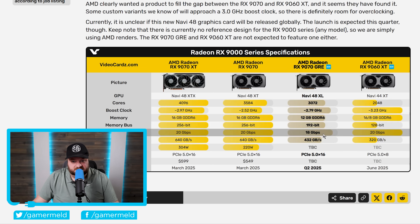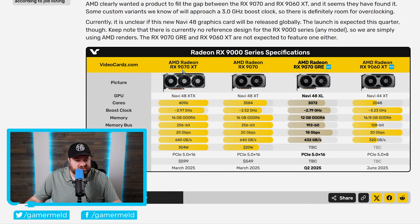The 9060 XT gets up to 20 gigabits per second memory speed. One of the reasons I really think this could be one of AMD's best GPUs — at least in terms of price to performance, which is really where I think it will seriously shine — is because when the original 9070 XT was released, one of the biggest things that set it apart was its price to performance.